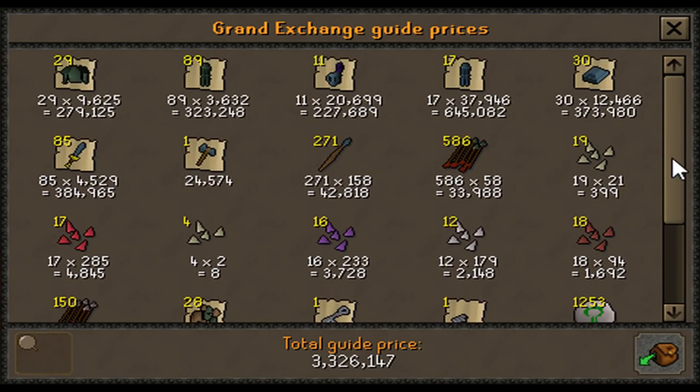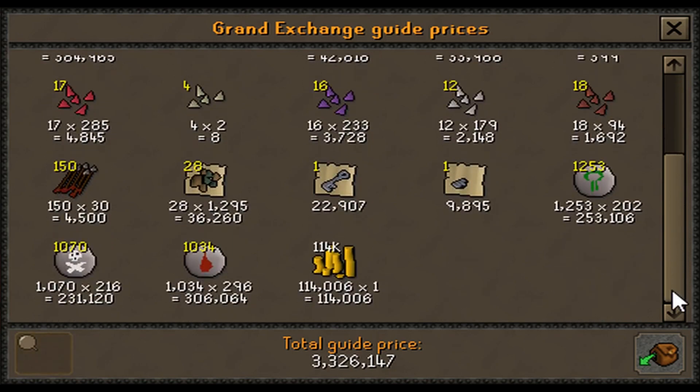By far the most perplexing drops are all of the different gemstone bolt tips. Now if you happen to be someone who never wants to leave Morytania, some of the best drops from these are the nature runes and the sheer amount of alchables that you can use to increase your cash stack.